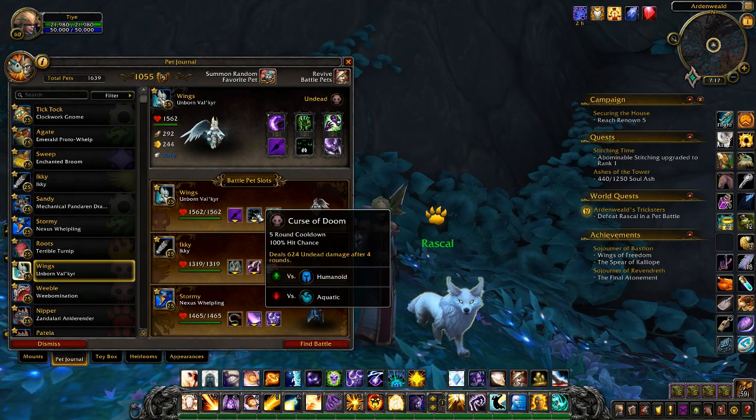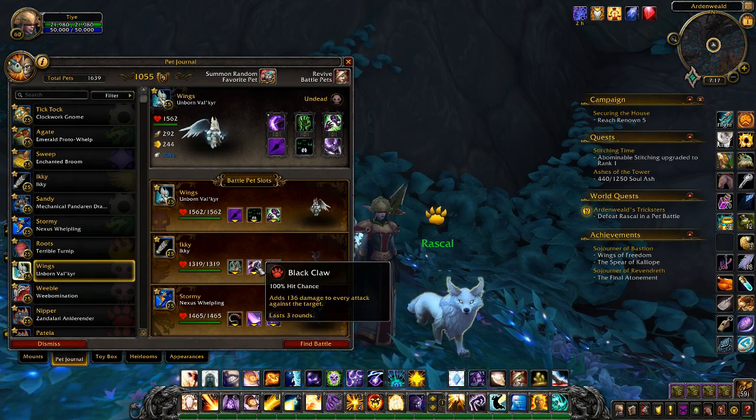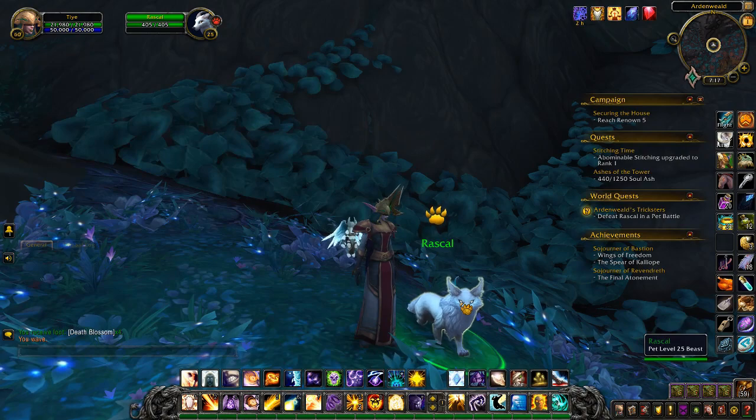The Unborn Valkyr with the moves Curse of Doom and Haunt, and we'll follow that up with an Icky with Black Claw and Flock. Those four moves are the entire fight, so you can put anything you want in slot three because you shouldn't need to use it at all.